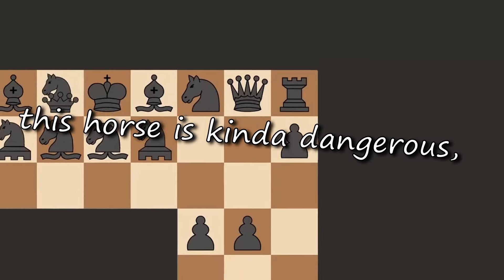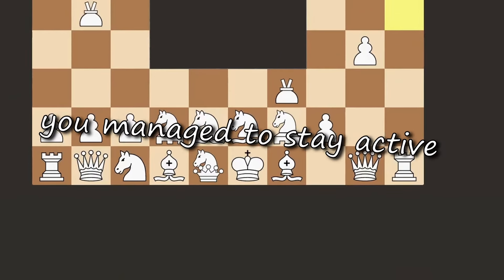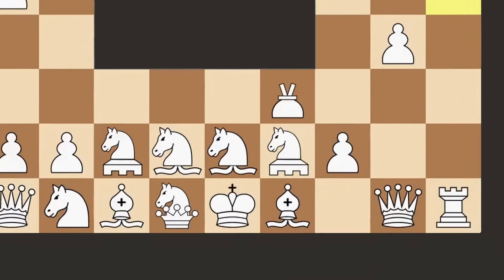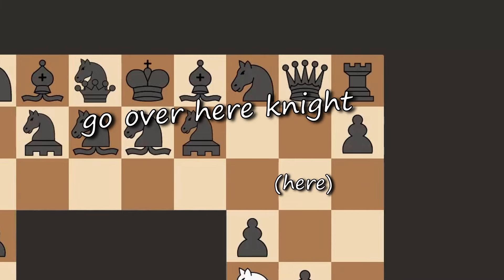Oh no, this horse is kinda dangerous — attack it pawn. Nice horse, you managed to stay active even when the pawn attacked you, I'm proud of you. I'll go to c7, king. Hey, go over here knight.